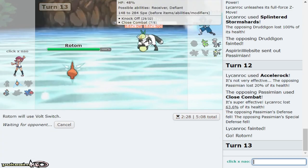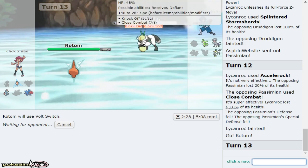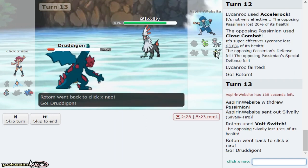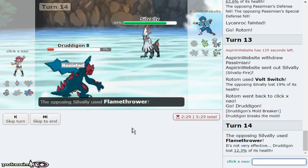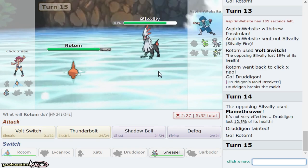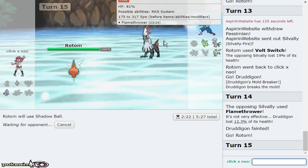I wonder what Silvally type he is — it's like facing Arceus because you have no idea what type it is. Oh, it's Silvally Fire — joy. A Silvally type that can beat my entire team all on its own. Clicking Outrage here — Flamethrower knocks me out. This is really bad. Thunderbolt doesn't make much sense; Shadow Ball is probably my best play to weaken this mon.